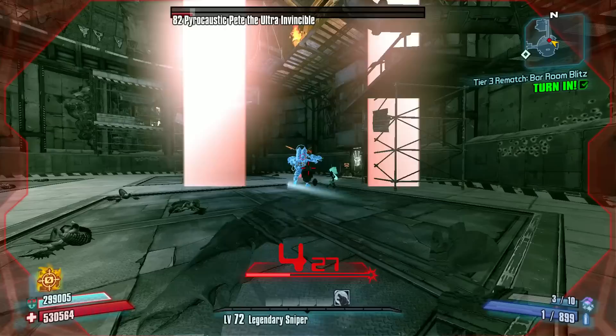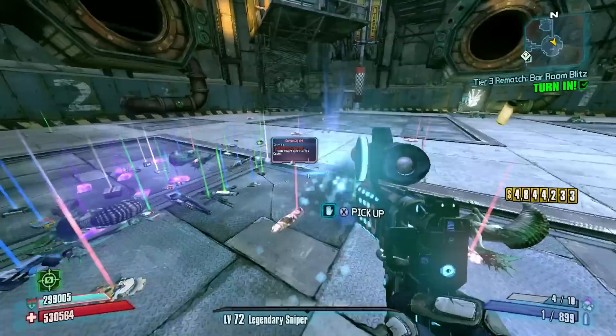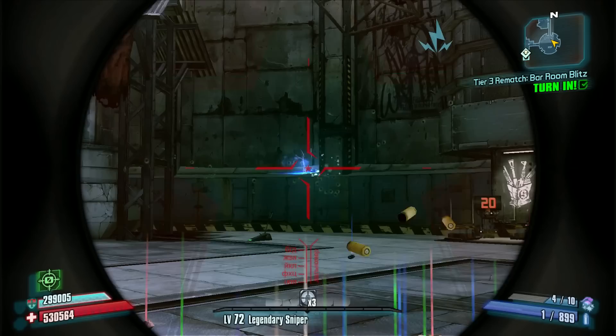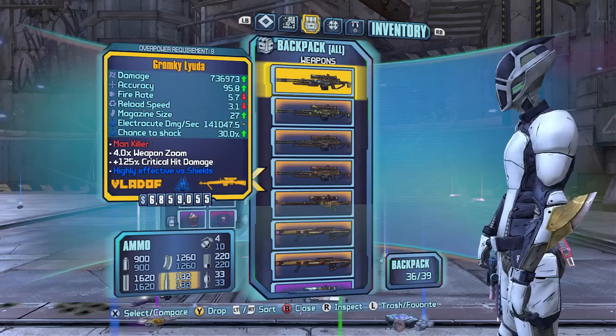Perhaps I could have restarted and got a better time if Pete was giving me better behavior. But we're about to finish him off — now he's just gonna stand still and die. He does that sometimes, it's really weird. That's Pete the Ultra Invincible at Overpowered Level 8 using the Infinity Pistol. Obviously it's one of Zero's worst options for raiding. As far as a weapon that people actually use, this is one of the worst ones that people choose for Zero — it takes all of 48 seconds to kill him with a better option.